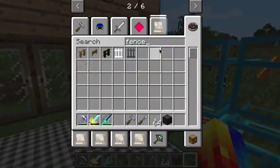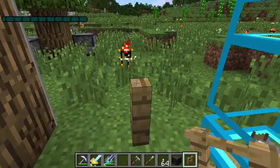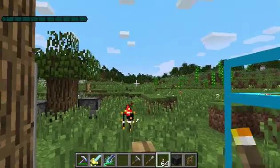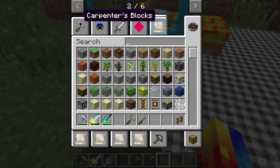That's the torch I like. I can just do this — fence, fence gate, put this here. Carpenter's torch — oh, you can't put a carpenter's torch on these. That's so sad. Now we've gone over this; let's look at some more things.